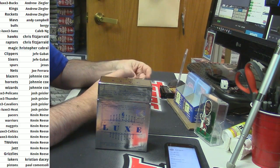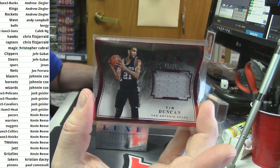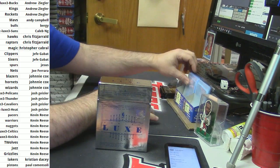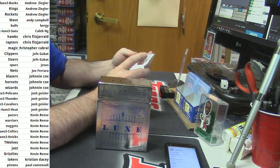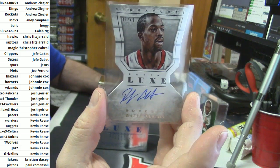67 out of 99 for the Spurs — Tim Duncan. Do you like random inserts better than that? 3 out of 49 die cut for the Rockets — Rafer Alston.